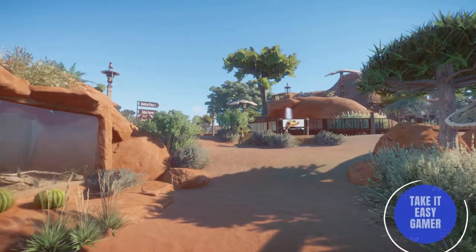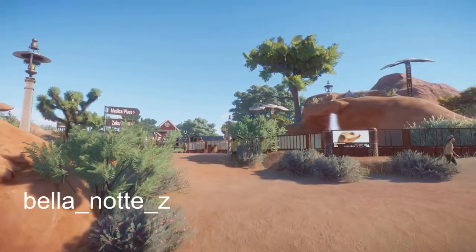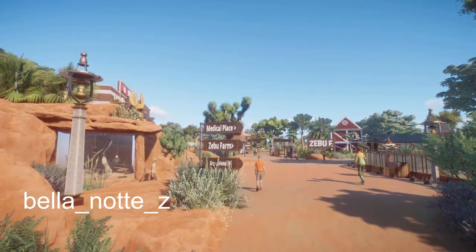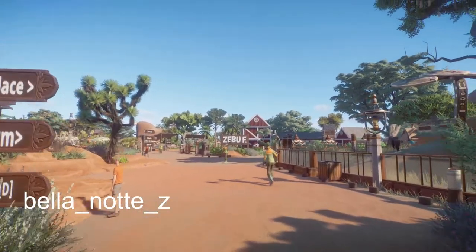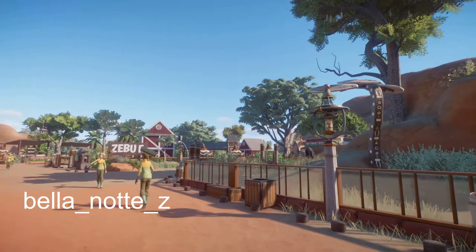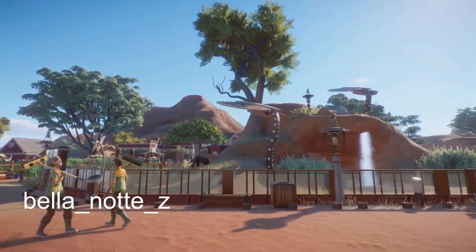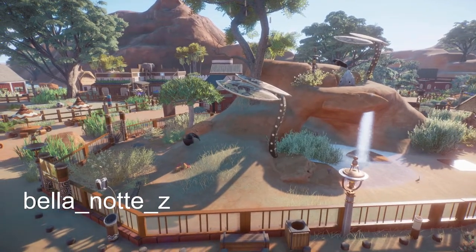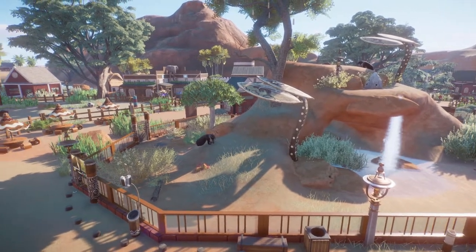Our first piece was made by Bella. It's called Red Sand Sanctuary. In this park we have got 17 habitats from exhibits, almost 250 animals, all of your guests and staff facilities, and we also have a small steam train ride.